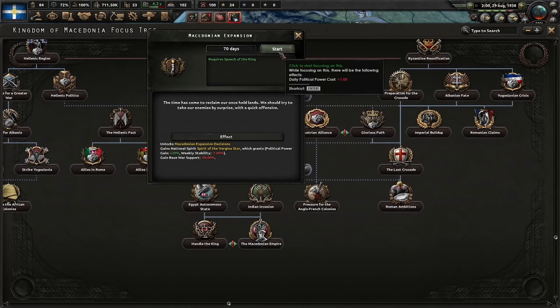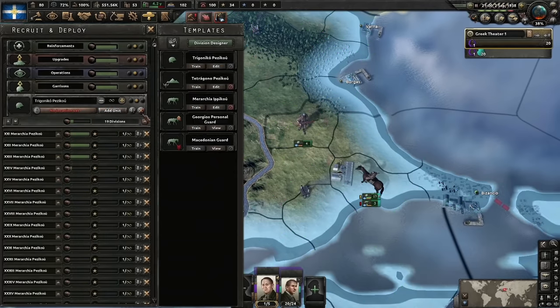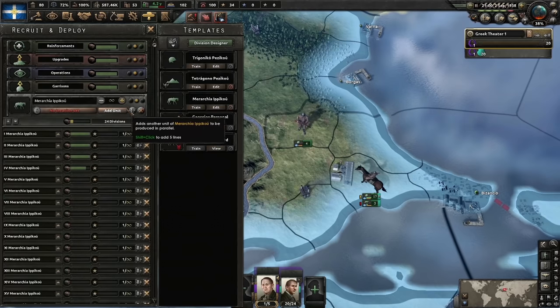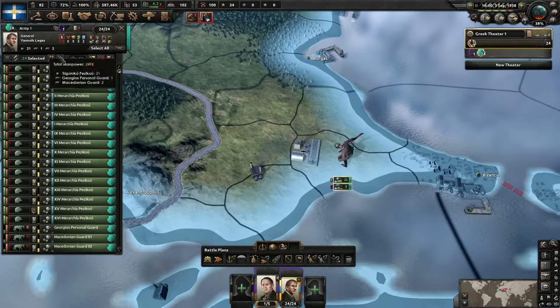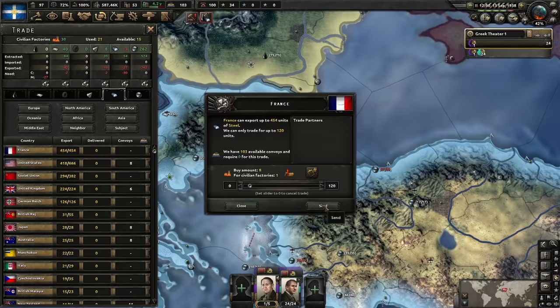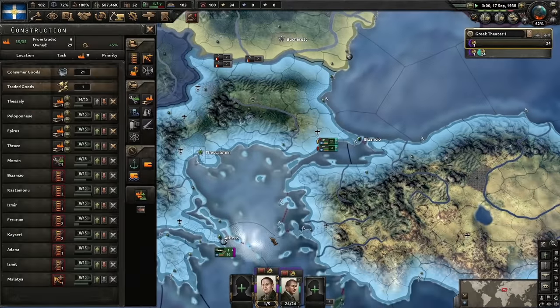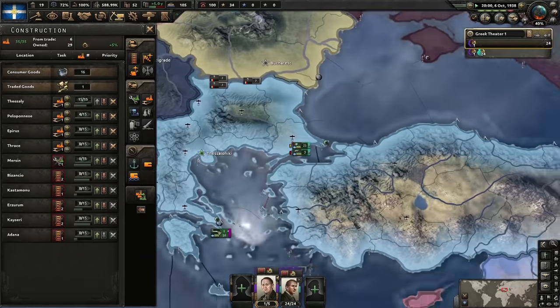Drop those divisions off, make another army group of 24 — or slightly smaller, we can always convert it. We'll have two full army groups. Move these guys here and start training them to level three. We're going to import just a tiny bit of steel to keep up with weapons production. Partial mobilization — an extra five civilian factories which will help in the long run.